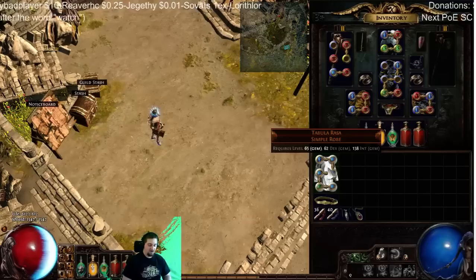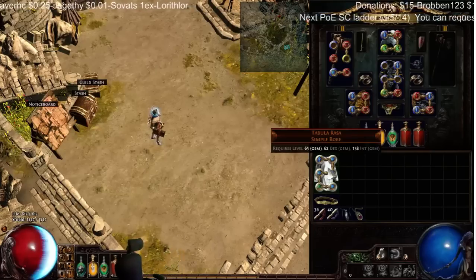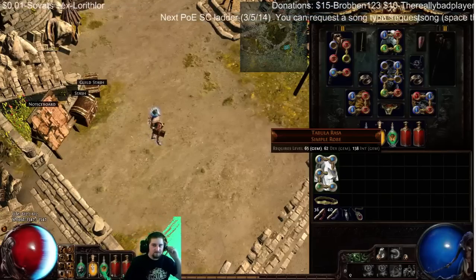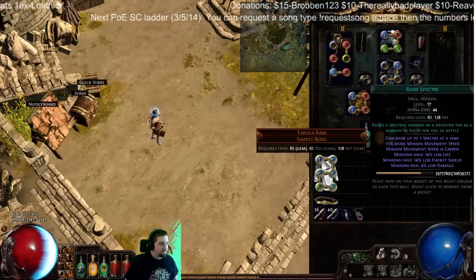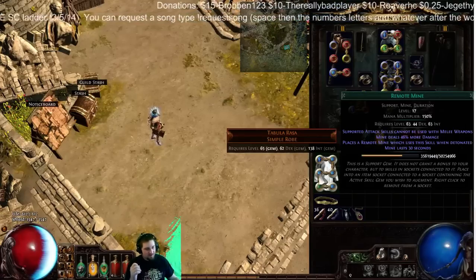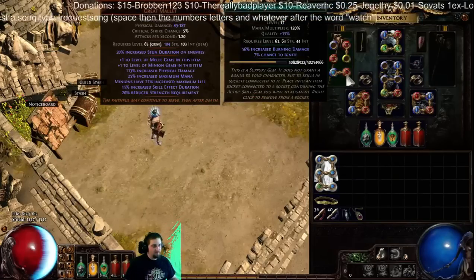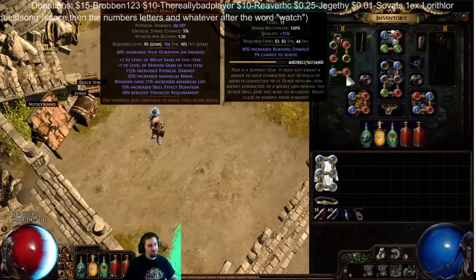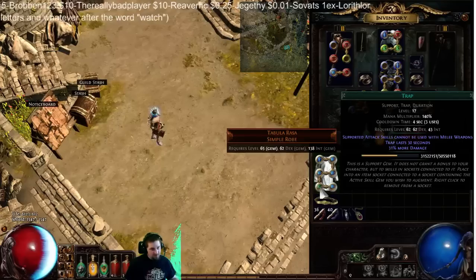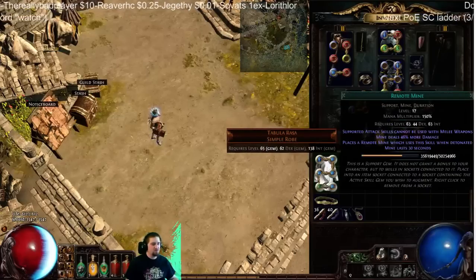I've got one with Concentrated — more damage, smaller area of effect — and then a huge area of effect. I use Remote Mine because it gives 46% more damage at level 17, which is a multiplier. If I use Increased Burning Damage instead, it's 56% increased burning damage but it's just additive — it just adds instead of multiplying your damage. Now I use Trap because it also gives 31% more — it's a multiplier. Those multipliers are huge for burning miscreations. Ridiculously huge.